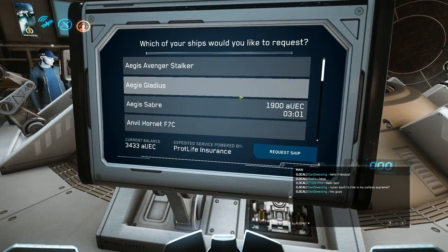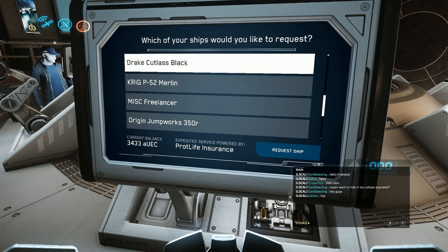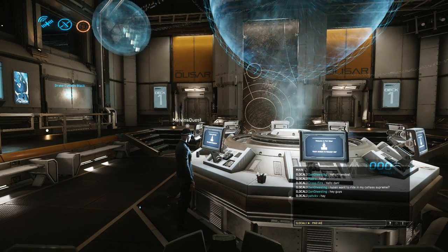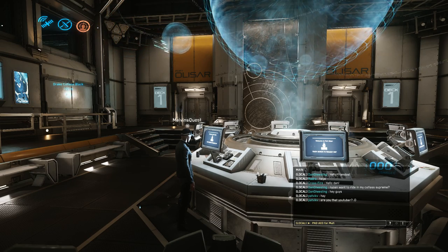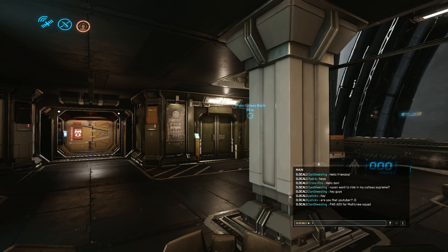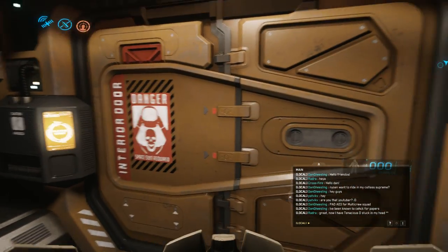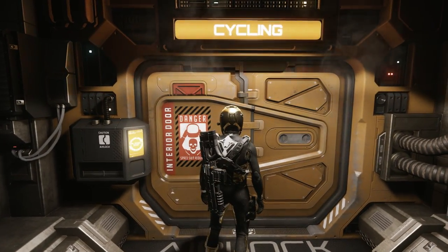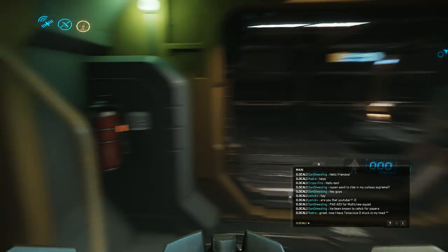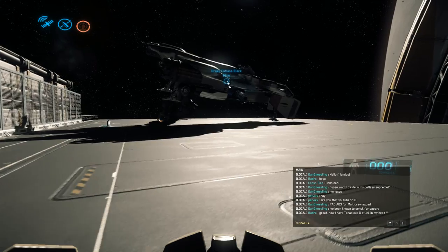I know it's a little busted — oh, that's a Saber, gotta get that thing out of hock. Let's load up our Cutlass and give it hopefully a little multi-crew spin if the squad is right. Pad AO3, Pad AO3 for multi-crew squad. All right, Pad Vick K — are you that YouTuber? I've been known to check for papers. Let's slide into pad AO3 and see what the squad's all about.